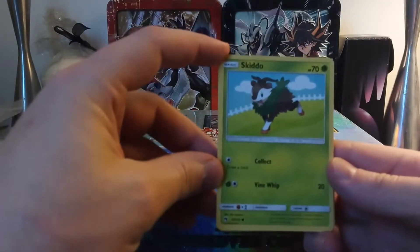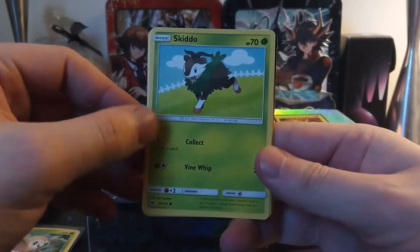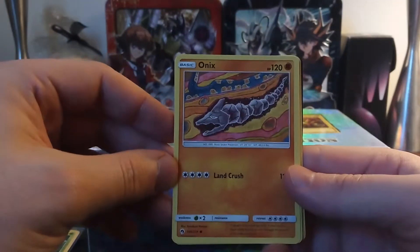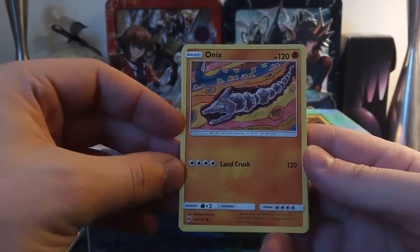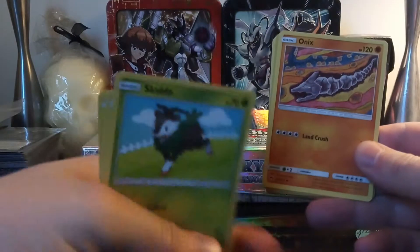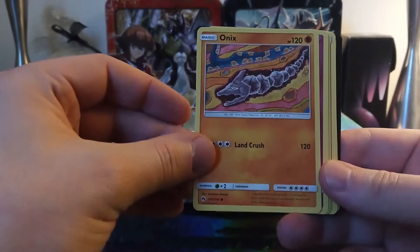Skiddo — draw a card ability, Vine Whip 20 damage, 70 HP, it is a leaf Pokémon. Such a nice card — I like these graphics, they're all so cute. Oh, got me an Onix — classic rock snake Pokémon, 120 HP. This guy's strong and it's got Land Crush for 120 damage. I could destroy all the other Pokémon I just got — the Skiddo, Popplio, and Wormadam. I could do some damage with this Onix. 109 out of 214.